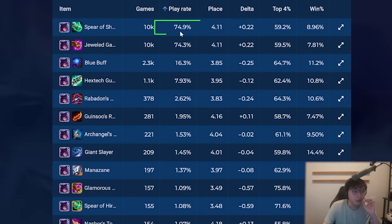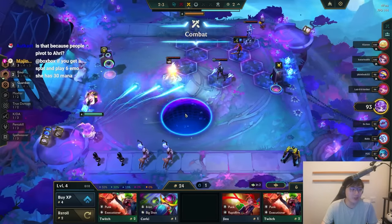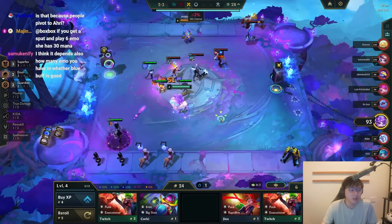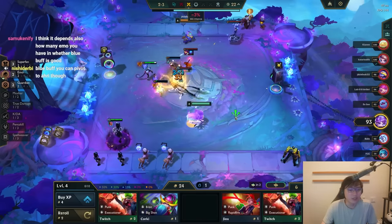So once you already have the Nashor's, a lot of people like to play jade Shoujin, but apparently it's not good and blue buff is the way. I find blue buff to be really weird though — I've always said blue buff isn't good on Annie because the mana cost gets to a really awkward number. But if the stats say it's overwhelmingly the best item, maybe I'm missing out on something.